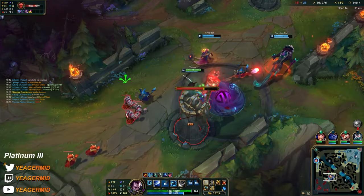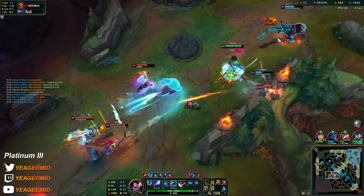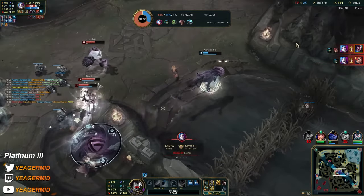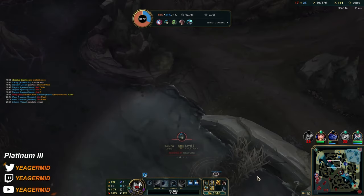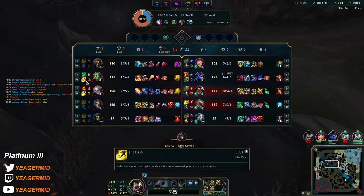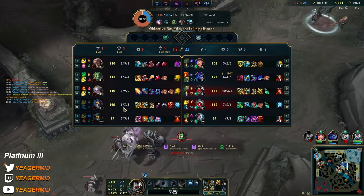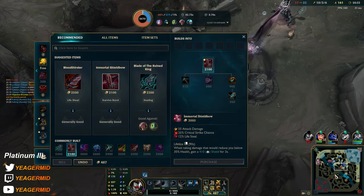I guess we don't have enough damage on the ADC yet. I am getting sacrificed big time. I should just let him die. Just be careful he does not die right now because then they just get Baron. Wit's End is nice, Iceborne is also nice. We just go sustain — that path, sustain is awesome.